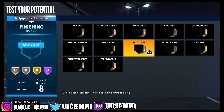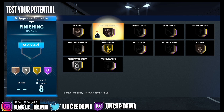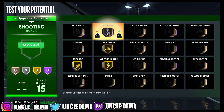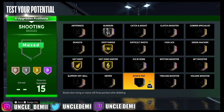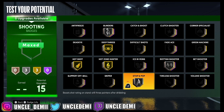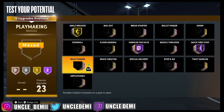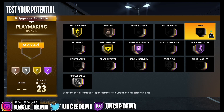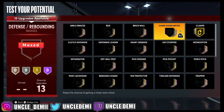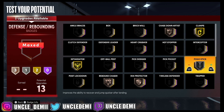For finishing badges, you always want to go Posterizer on gold, Rise Up on bronze — that's really important — Slithery on silver, Acrobat, and Fearless Finisher on bronze. On your shooting badges: Deep Threes, Hot Zone Hunter, Hot Shot, Blinders — really, really good. Of course, you want Stop and Pop with Boot Shoot and Shot Rating on Stand Still Three Points After Dribbling, or Rhythm Shooter for improved shots taken after breaking down a defender. For playmaking: Ankle Breaker, Handles for Days, Quick First Step, Unpluckable, Bailout, Floor General, Dimer, and Special Delivery. Defensively: Clamps, Intimidator, Rebound Chaser, Rim Protector, Chase Down Artist, and Pogo Stick.